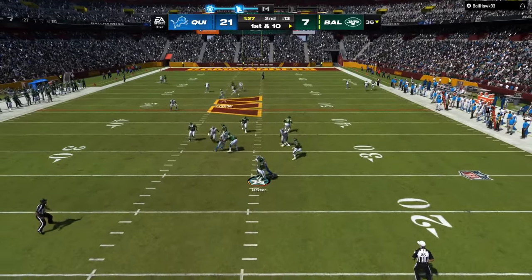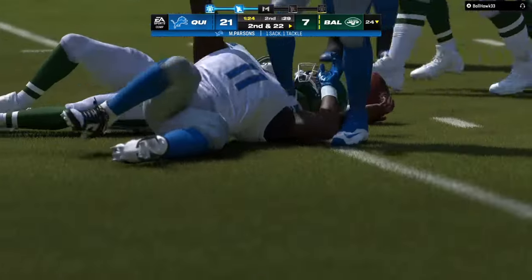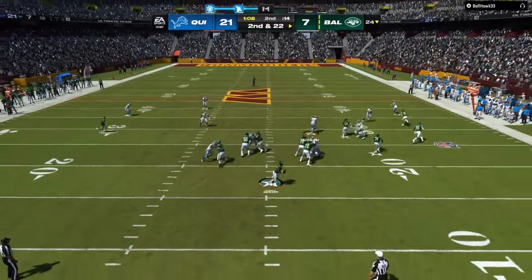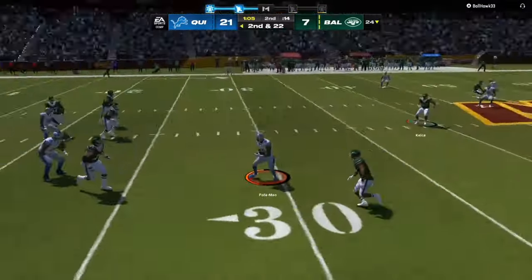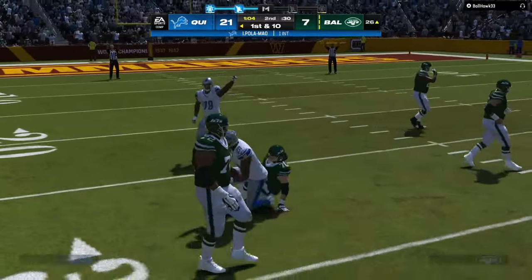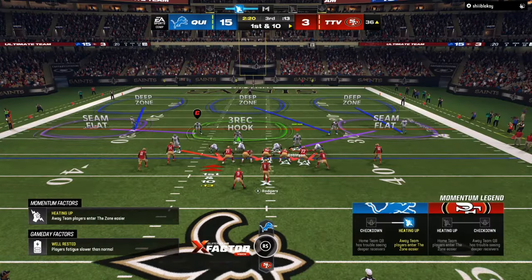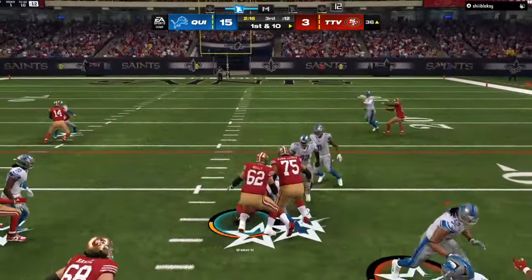One tip that I'm going to give you is the number 2 receiver. It's always going to be number 1, number 2, number 3 is the running back, unless it's a trips look. So if there's a running back and two people on the right-hand side, that's the side that you want to number. So that would be number 1, number 2, and the running back would be number 3.